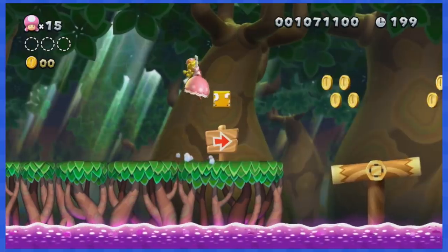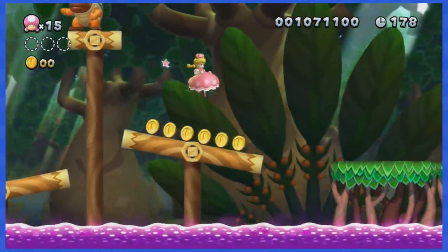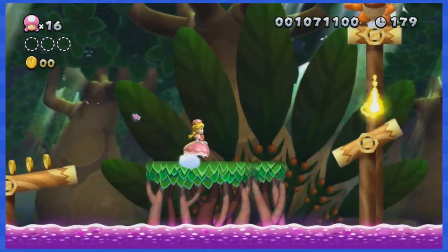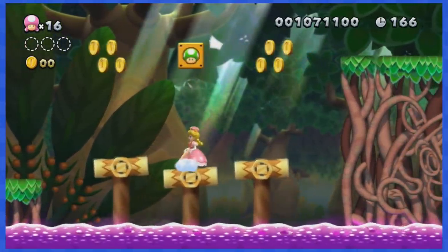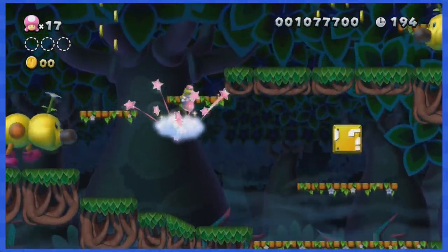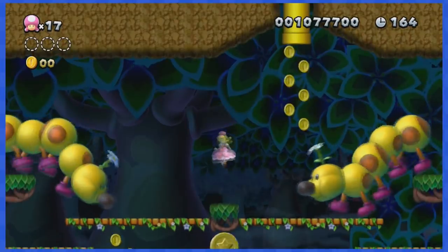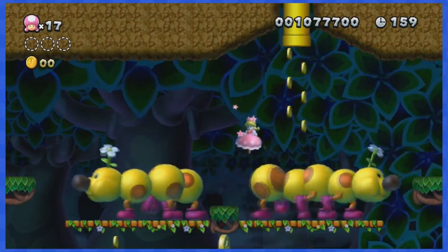World 5-6 features lots of coins and those sumo enemies that create electricity on platforms under them. This will be annoying, especially near this part where there's three of them and tons of coins to dodge. I suggest getting inside that pipe as soon as you can to get near the end of the level and beat it easily. World 5-7 wants you to go up by bouncing on wigglers. Sadly, to complete the level you have to go up this pipe over here, and there's no way of going up that pipe without touching a coin, so this one's impossible.